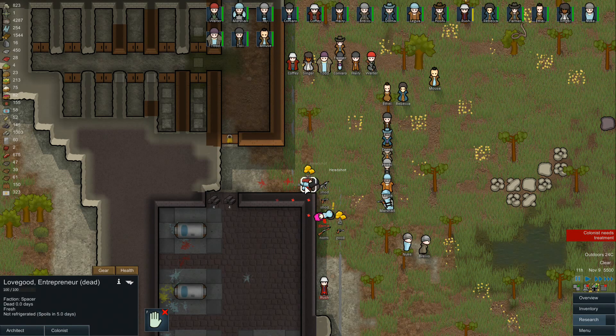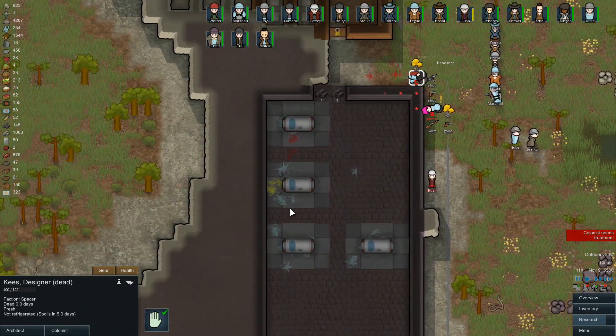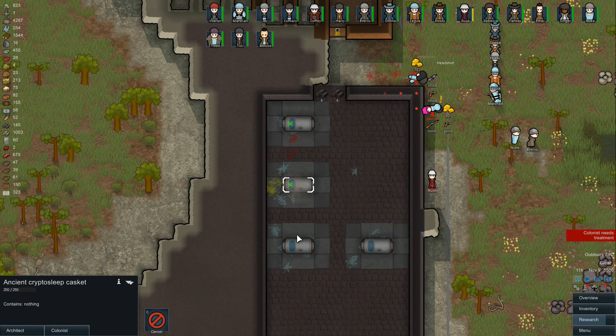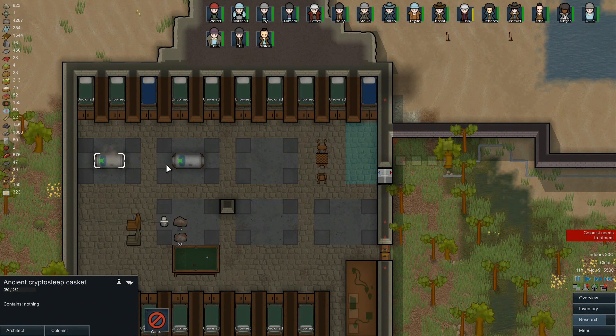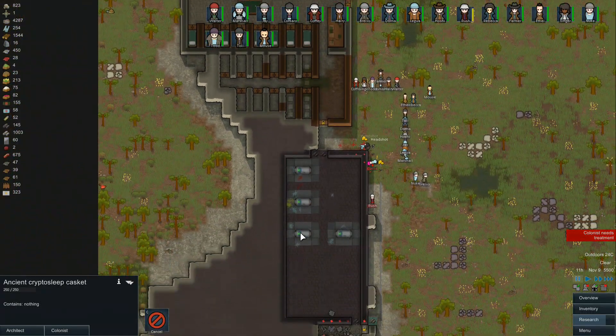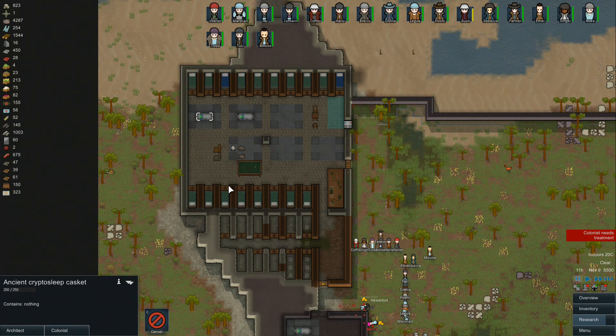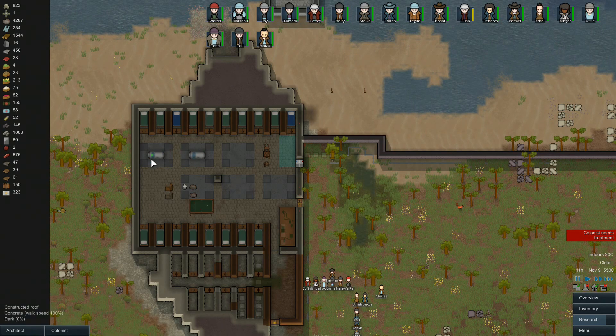We need gold for some of the things we want to build. I'm just going to deconstruct all of these pods and take all the metal. These give us about four apiece — six times four is 24, and we already have 16, so we actually don't need to deconstruct all of them. Let's cancel the last two for the time being and see what happens.